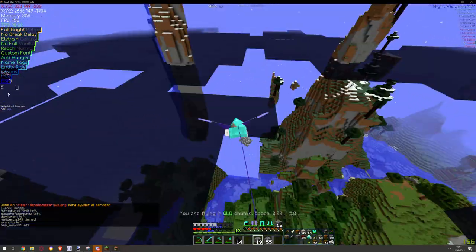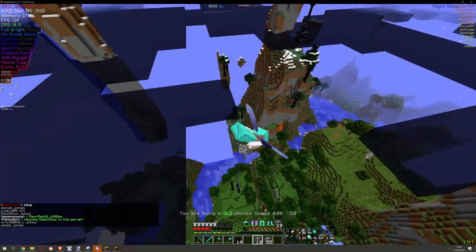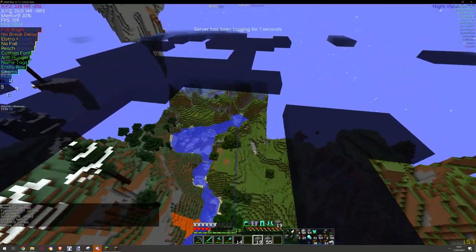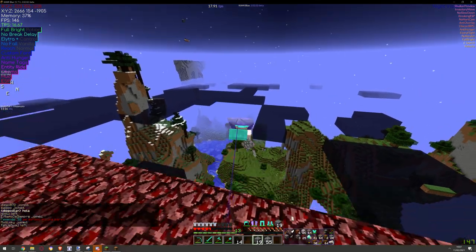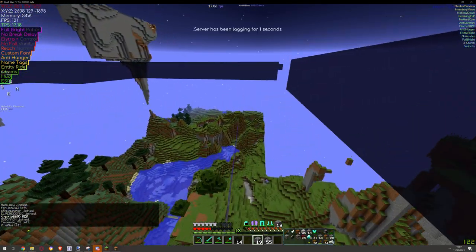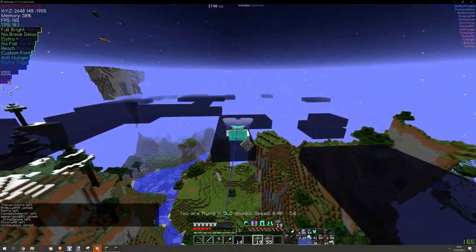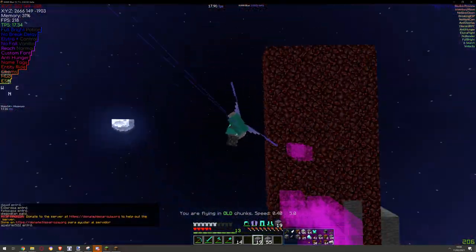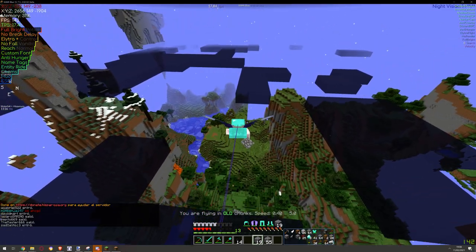Look at that — when you're flying it will look like this. The server is running like crap right now so ElytraFlight won't really work perfectly. But look — we are flying and we can go up and down like that, and the actual durability won't go down. The head and body will move kind of crazy when flying around.